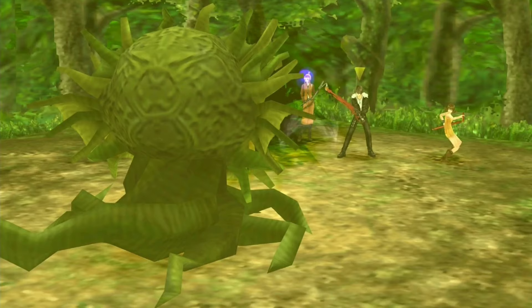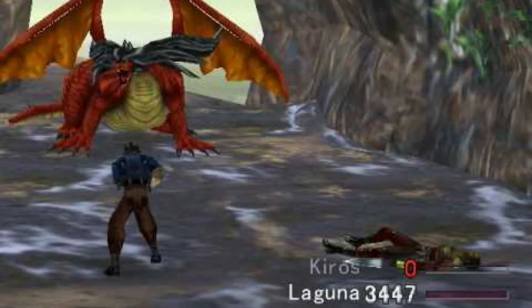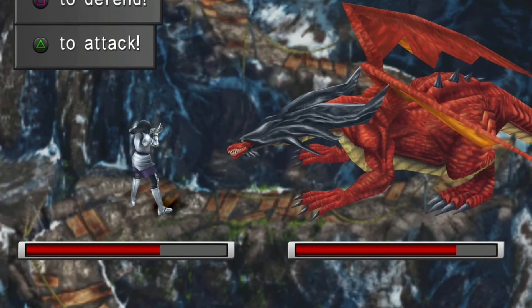At number 4 we have the fearsome Red Dragon. You get to confront it just before Bahamut in the Deep Sea Research Centre. They are also encountered in the Centra Forests and on the island closest to Hell and Ultima Weapon's Castle. What makes the Ruby Dragon especially dangerous is its non-elemental breath attack, and one of the only ways to negate this damage is using Protect, which can halve it. You could also try putting it to sleep, which stops it attacking, or use Demi to negate its high defences.